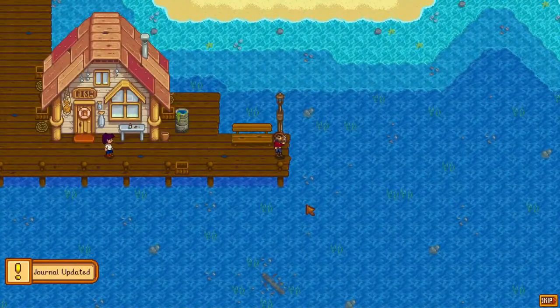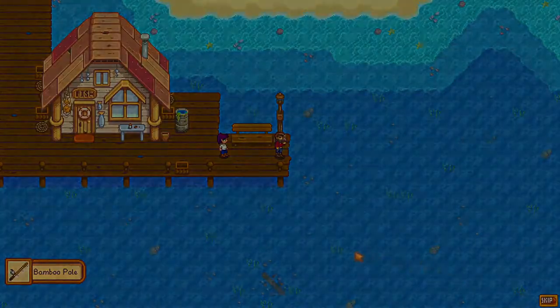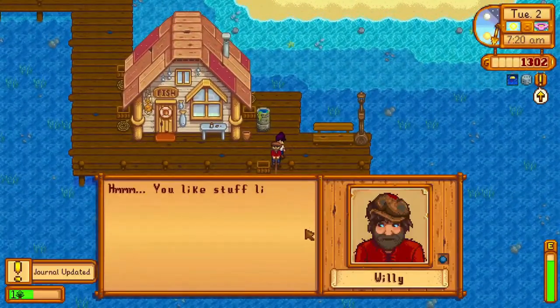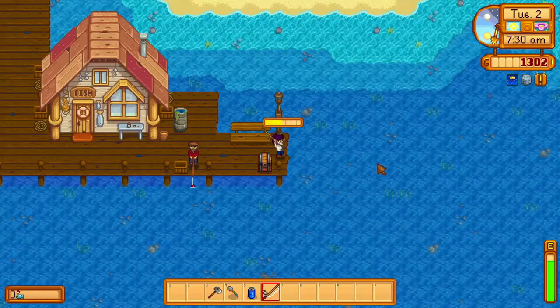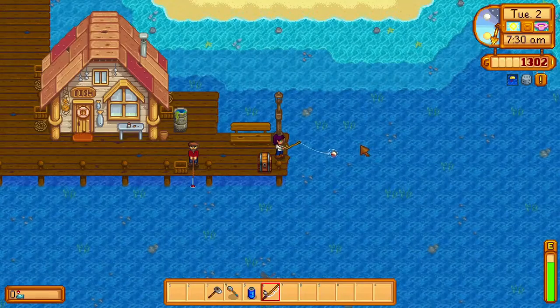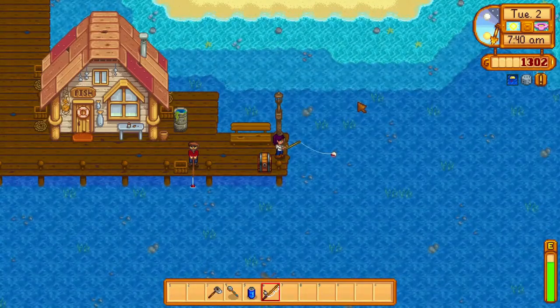Once we get to the beach, Willy will give us the bamboo fishing rod. I'm just going to skip this cutscene, but you can see the bamboo pole went into our inventory. Then we'll give Willy the rock we brought down here. This is to get the reward for the How to Win Friends quest — we get 100 gold for giving our first gift to a villager. He didn't really like the gift, but that's irrelevant. We're just giving him something that we won't miss.